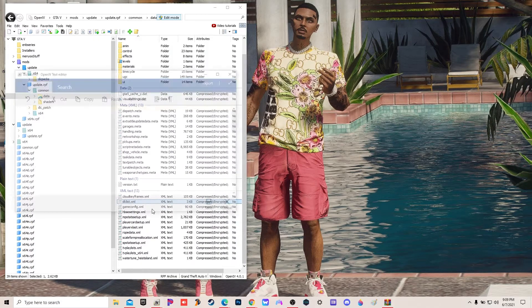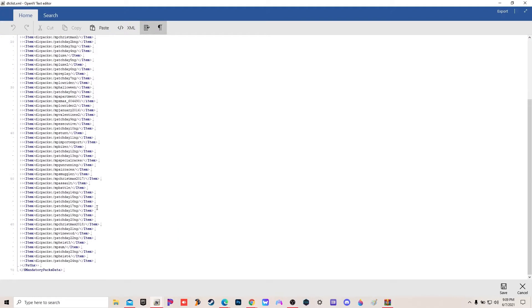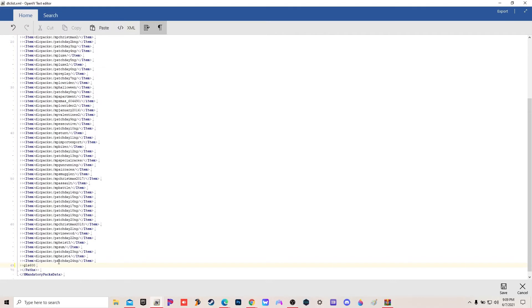Go to common, then data, go all the way down and you can see DLC list. You're gonna right-click, edit. It's gonna let you inside. Make that big - this is what your DLC list looks like. Scroll to the bottom, we're gonna go to the next line and hit enter because we gotta go to the next line.